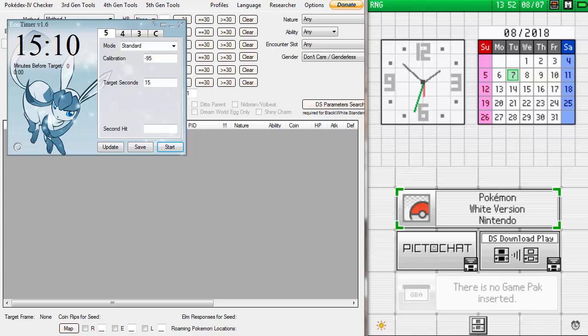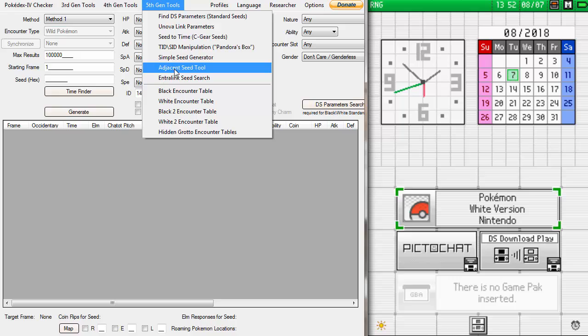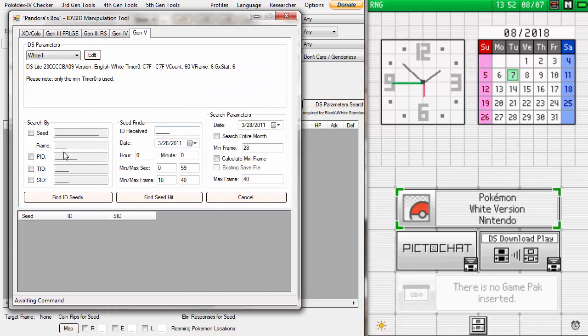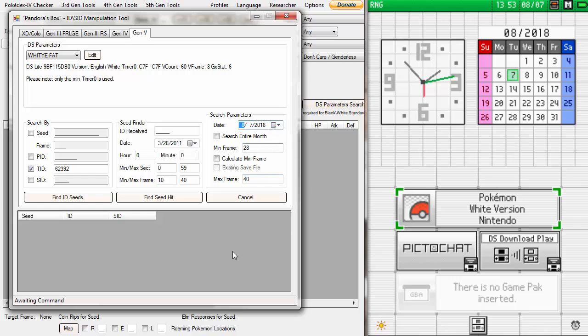Once you've got everything calibrated, reset your game. Go to 5th Gen Tools in RNG Reporter — you're also going to need the tool Eon Timer. Go to 5th Gen Tools > TID SID Manipulation. First, pick the correct game from your calibration list. I have 'white fat,' which is the name for my DS fat plus White version. Then go into TID RNG and type in any sequence of numbers you want — you're not going to get this ID, but you have to type something there. Change the date to today's date and don't touch any other settings. Then hit Find ID Seeds.